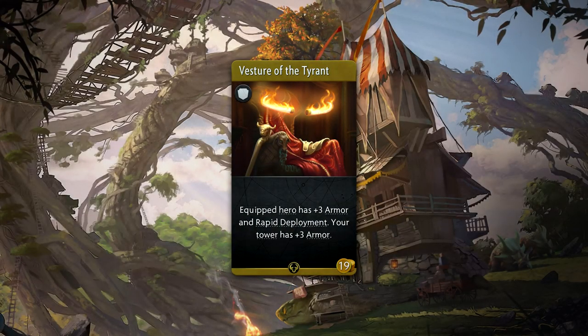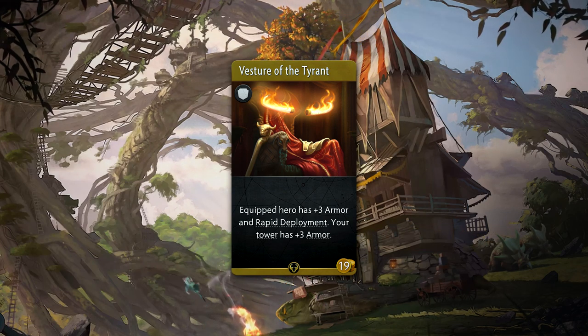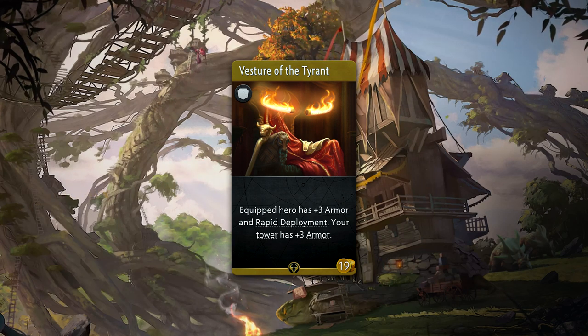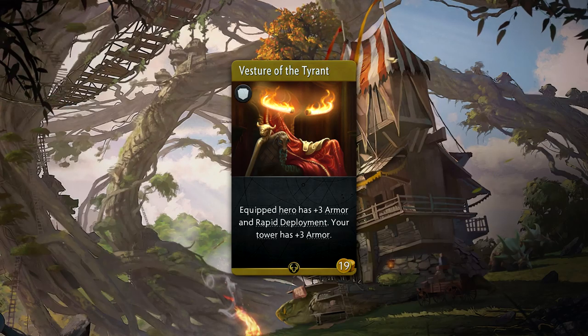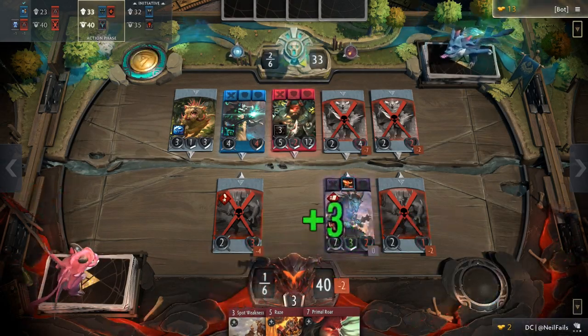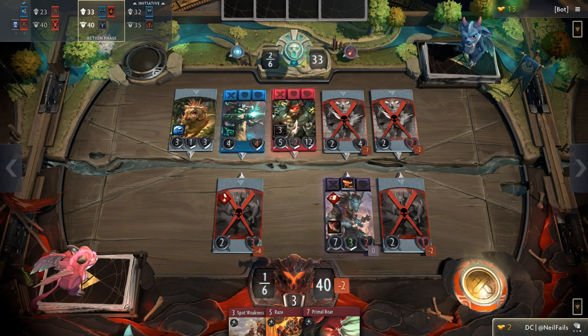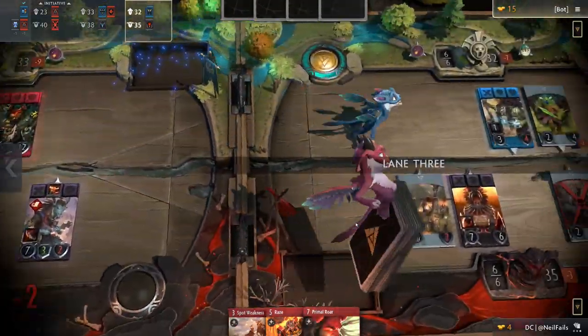Vesture of the Tyrant is a 19 gold rare armor that provides plus 3 armor to the hero and tower. It also gives your hero rapid deployment, meaning if they die, they'll come back the very next round. This is a redonkulously powerful item. 3 armor to a tower should not be underestimated, and coming back to life the very next round is pretty game breaking, especially on super late game heroes.